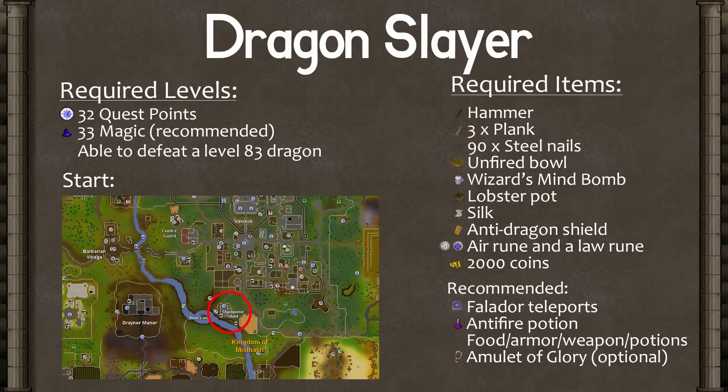You will also need a hammer, 3 planks, 90 steel nails, an unfired bowl, a wizard's mind bomb (which you can buy from the pub in Falador), a lobster pot, silk, an anti-dragon shield (which you can get cheap on the GE or from the Lumbridge Duke after the quest has started), an air rune and a law rune assuming you have 33 magic, and 2,000 coins — or 12,000 coins if you don't. I also recommend bringing a few Falador teleports, an anti-fire potion, your gear for battle, and a charged Amulet of Glory for teleports to Edgeville and Draynor.